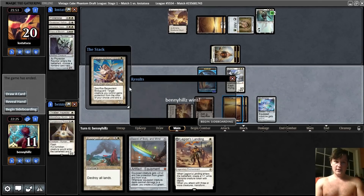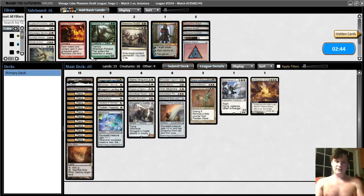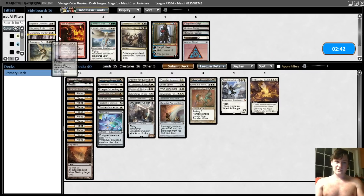That just seals the deal, I guess. So we're playing the mirror. Their deck looks good — Skyclave Apparition is a great card; I really wish we had that. Seasoned Hellblade, Revoker, and they have a Mox. So honestly, their deck looks a little bit better than ours, I think. But hopefully our play skill is a little better than theirs.